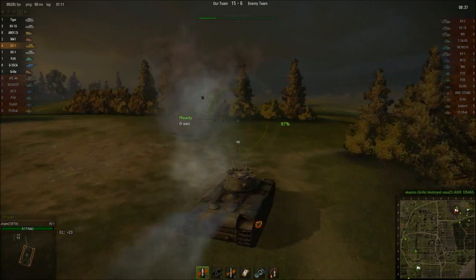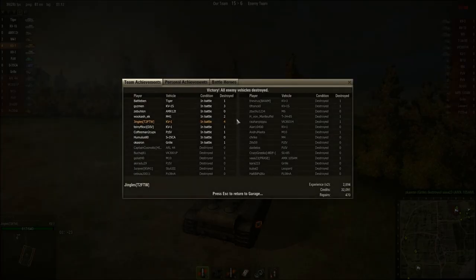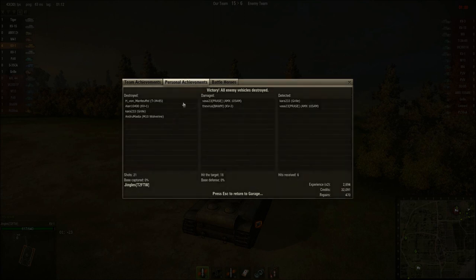Zero damage from a penetrating hit on tier 4 artillery — that wasn't bad at all. That's a 1,300 XP game and the tank makes money — 32,000 credits, not bad at all. It was a reasonably good game with some good kills: tier 6, tier 5, tier 4, tier 5.